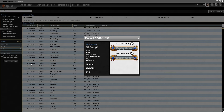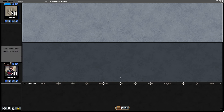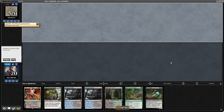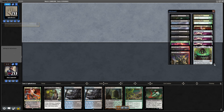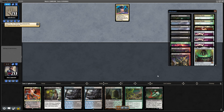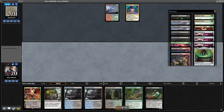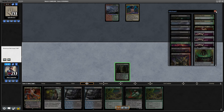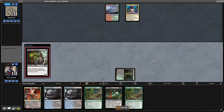Easy win there — thanks to double Roots. Starting with an awkward hand but in the end, double Roots just easily won this one. I really want Pick Your Poisons in the main — just the best card in the sideboard by far. You can see me boarding in two Fulminator Mages — I think just having two post board feels perfect.